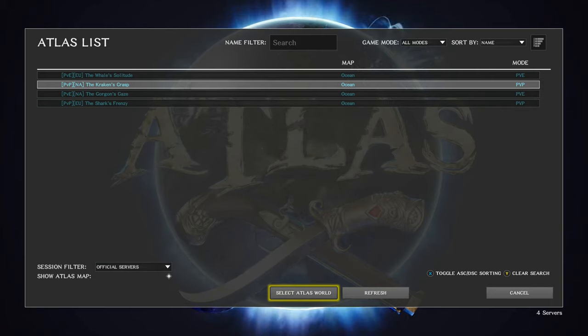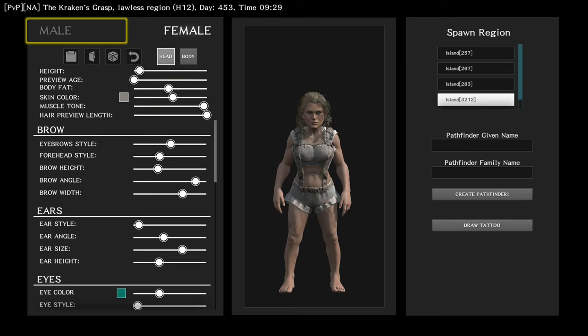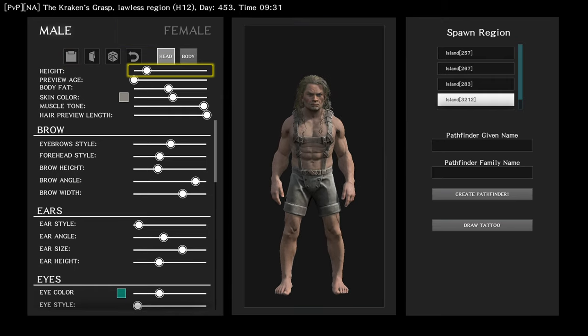There's PvP or PvE. PvP is when you're fighting against others; PvE is a friendly situation against the monsters. You're then able to create a new Pathfinder or respawn. Here's the menu — you can make a male or female character and customize how they look.